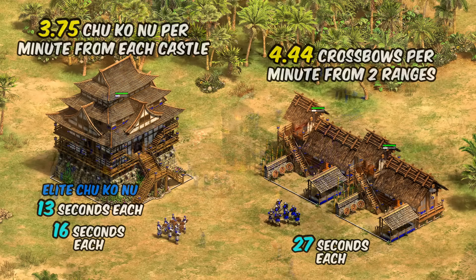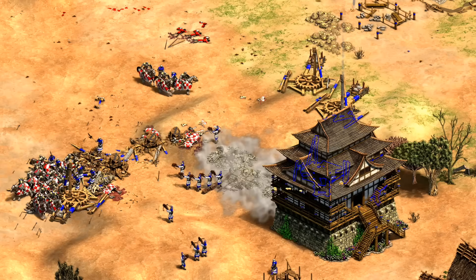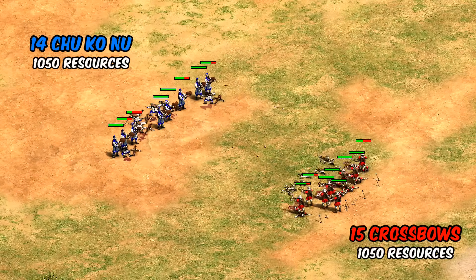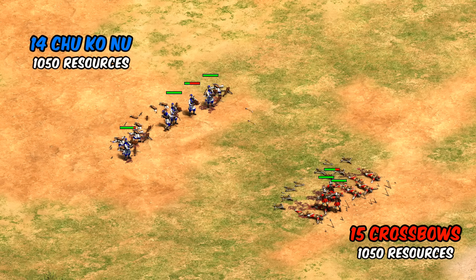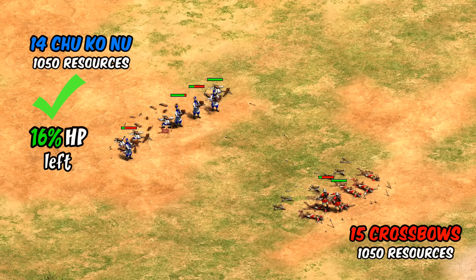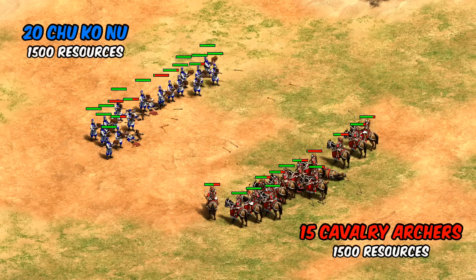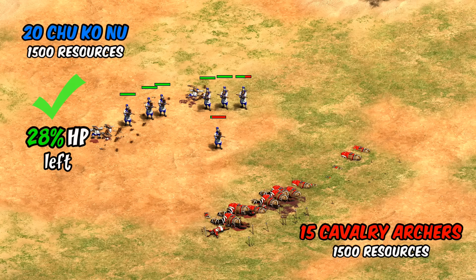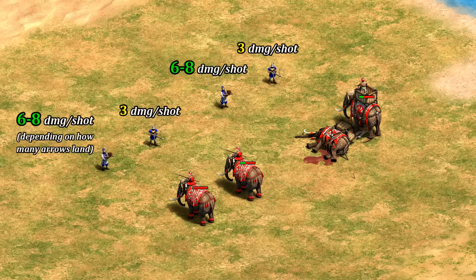So that's the Chu Ko Nu at a quick glance — but now let's put this all together and see how your two archer options compare in Castle Age and when you might prefer one over the other. In a head-to-head comparison with balanced resources and no micro, the Chu Ko Nu beats crossbows by a slim margin, indicating its slower fire rate is at least made up for by its attack and slightly higher HP. It does have one less range, but they'll at least trade reasonably well against generic archers and generic cavalry archers. As a generalist ranged unit they look pretty solid, carried by their decent firepower — for example, against Castle Age elephants with all upgrades you're getting six to eight damage instead of the crossbow's three.